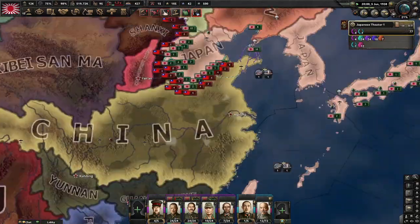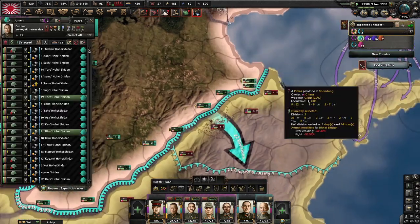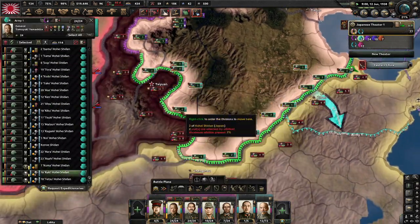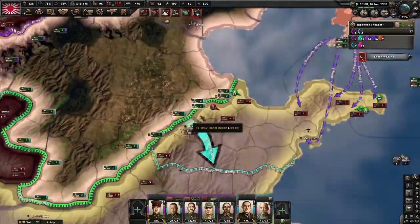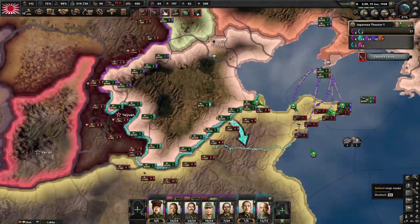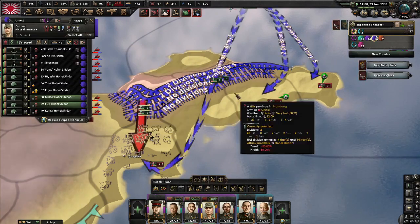He's still defending the river, so I will prepare the attack near the shore where we have the shore bombardment bonus. Our 14-4 marines are no match for the Chinese — we are going to land with no problems and even make some overruns when landing. Now the Chinese player has to retreat from the river in the north or else he might get encircled.